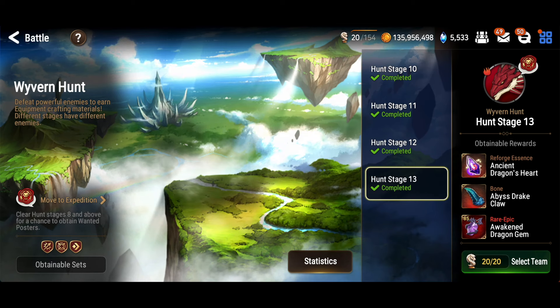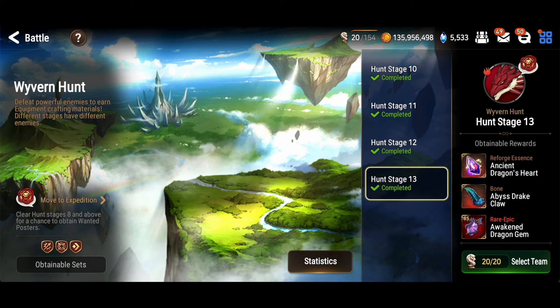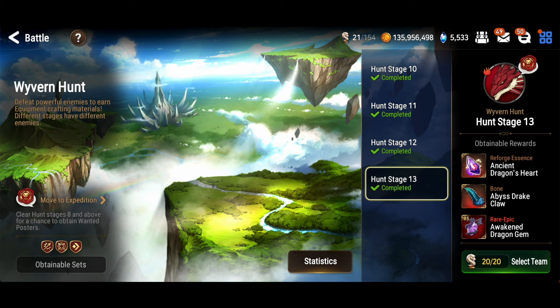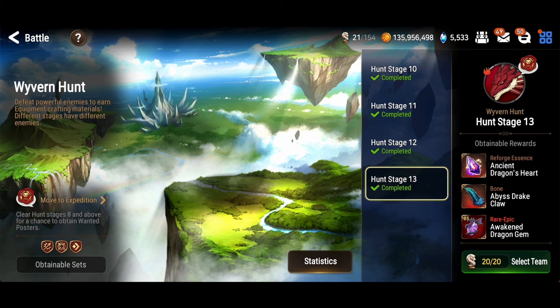Make new player content they said. Your guides are for late game players they said. We need more stuff for early game players they said. Well new players, this one's for you. Here's the most free-to-play friendly, low gear requirement way to farm Wyvern 13 that I can come up with. No, it's not a one-shot. Heck, sometimes it doesn't even clear before the first barrier, but it's consistent and it's full-auto. With background battling, this is a way for you to get speed and crit gear, the two most important sets in the game.